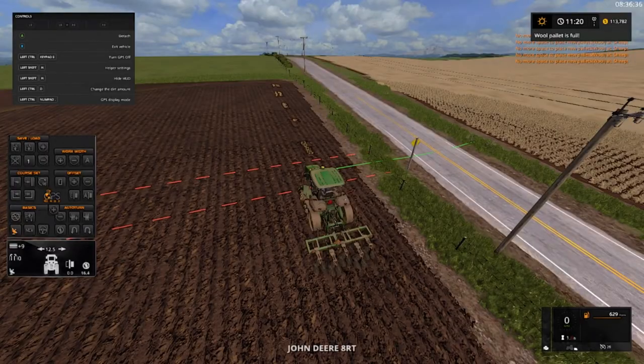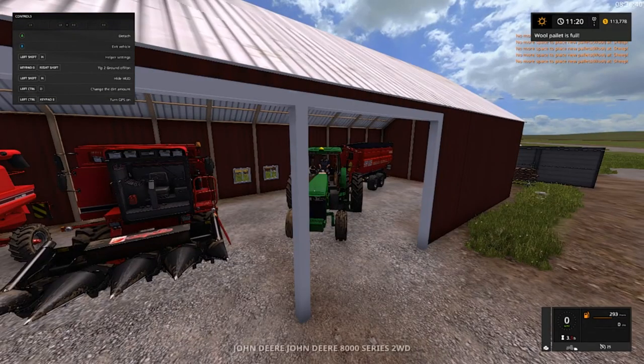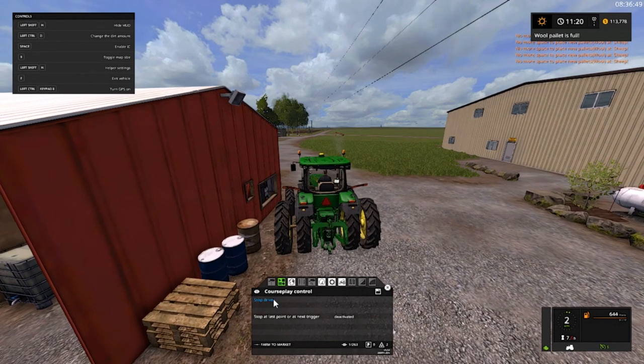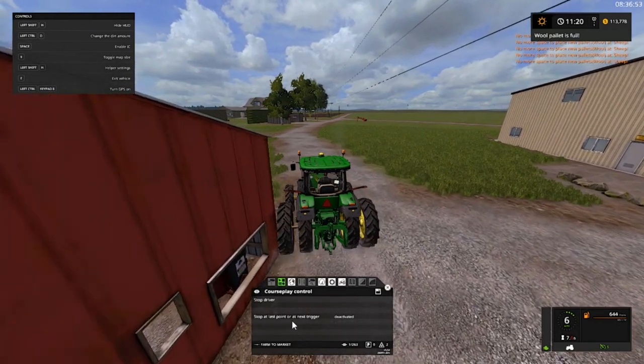We're going to let him be and find our combines. This guy needs to go get that ripper. We'll go ahead and drive course — it's farm to market, which is what I got. Don't hit the building — oh that was close! And here we are, let's get the combines out first.